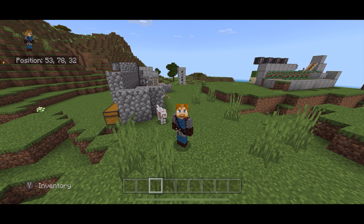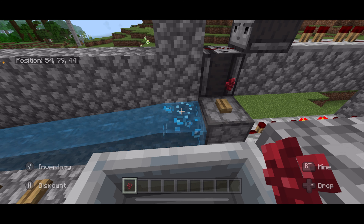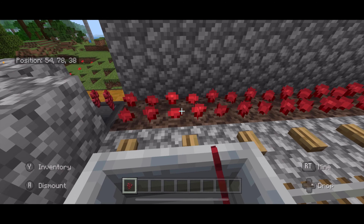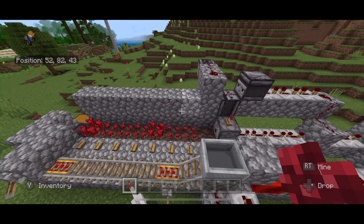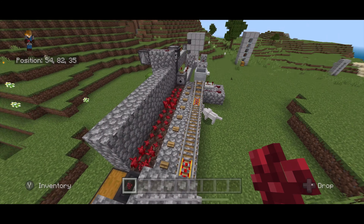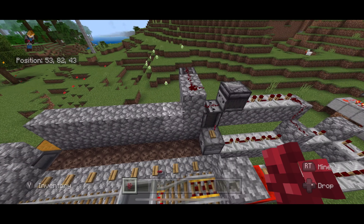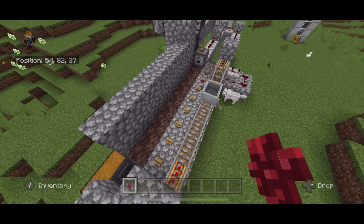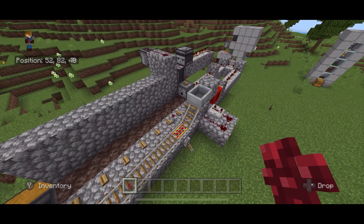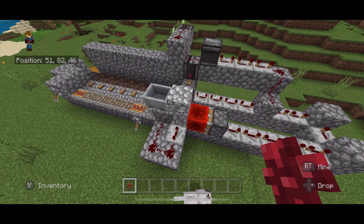Hey guys, Profe Pablo here, Spanish teacher turned Minecraft engineer. Today we're going to be building a semi-automatic nether wart farm. With this nether wart farm, you simply have to hold down the plant button and you get to harvest nether wart automatically. You can leave this running overnight AFK as long as you find a way to rubber band that plant button down. This is an AFK farm, so that's nice. The redstone can be a little tricky, but we're going to get through it together. Let's get going.